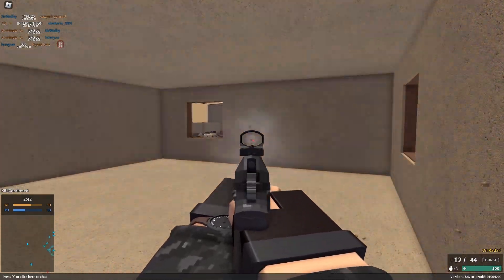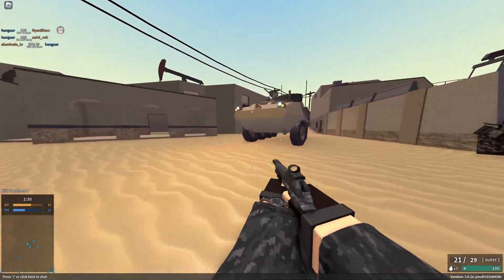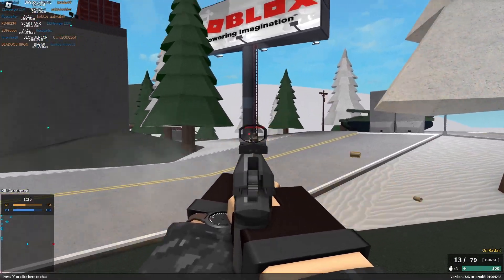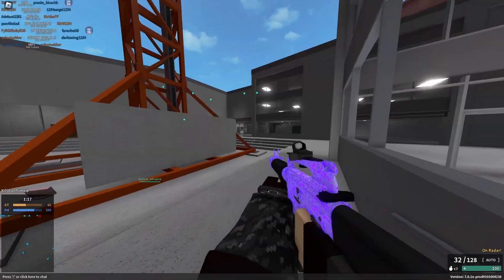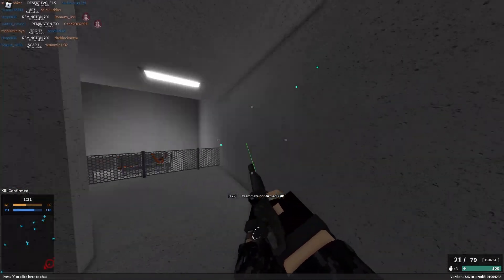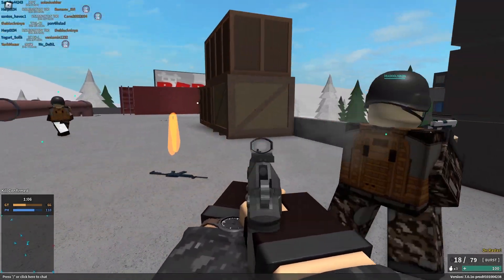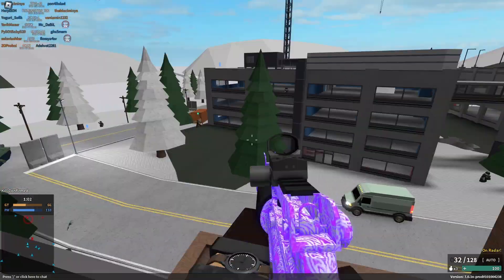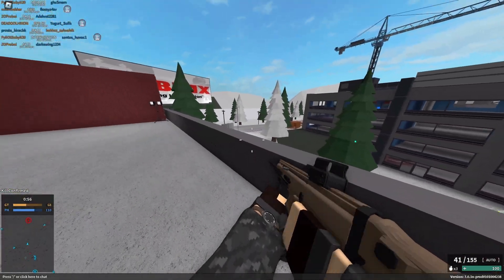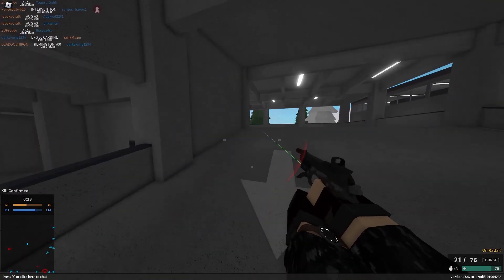Now you can't hyperburst so you're working with actual burst fire — it's more like a real burst weapon rather than an automatic. In close range, since it's a three-shot burst with a three-hit kill up close, you can still one-burst to the body, which is pretty good. It also has the best ammo consumption of any machine pistol: 80 reserve ammo, only requiring three shots to kill versus other guns that dump entire magazines.